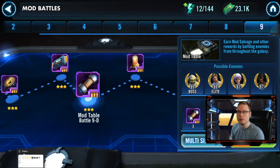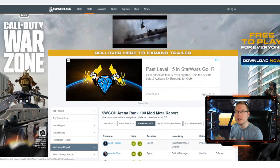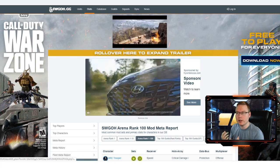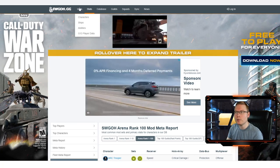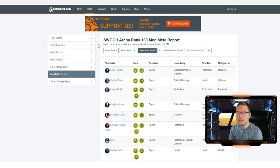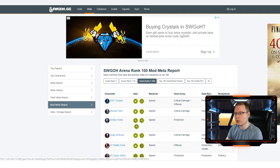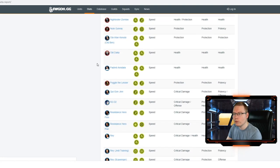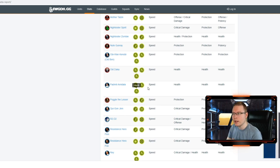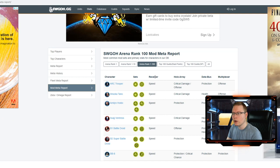Now let's hop into some community resources, because knowing about mods is great but you also need to know what mod sets to put on each character. The first resource I recommend is swgoh.gg — if you haven't registered, I definitely recommend it. Go to the top, click on Stats, and go to the Mod Meta Report. This is a great way to figure out what to put on each character. We were looking at Padme earlier — it tells you to run a full health set and shows you what sets to look for.